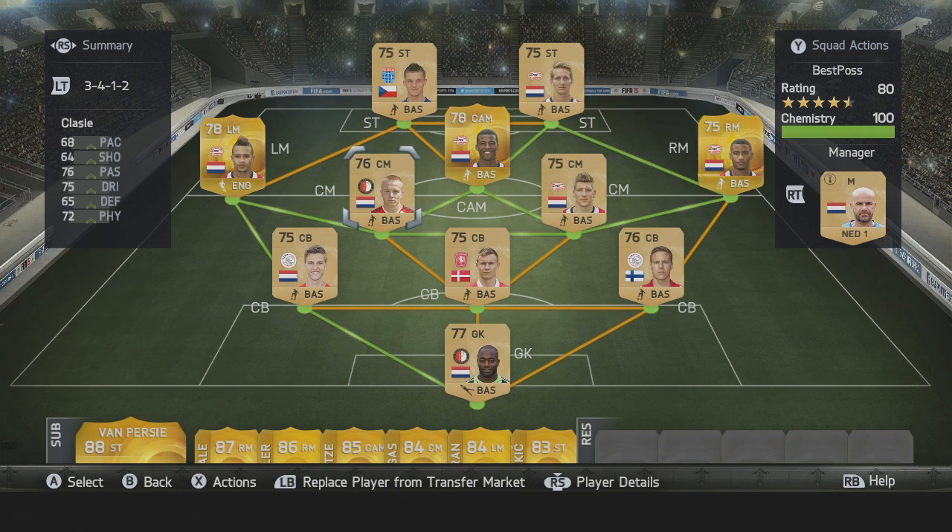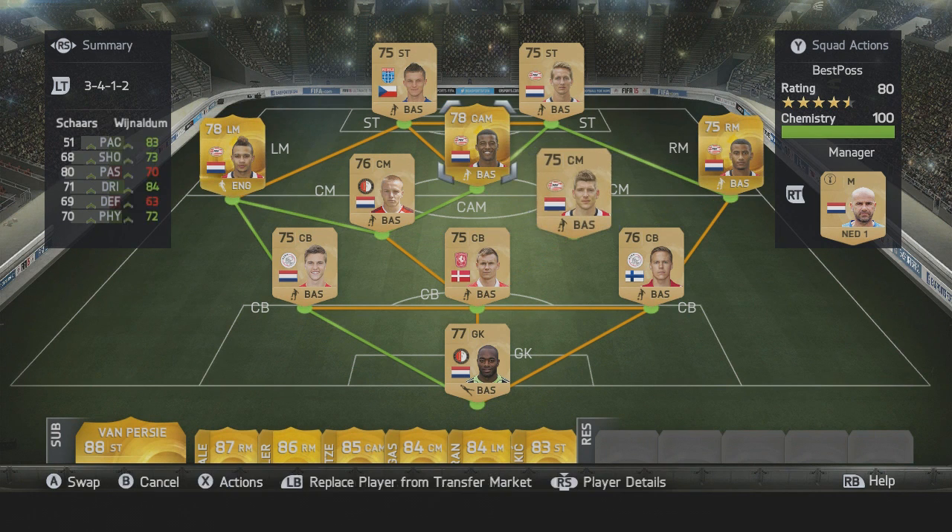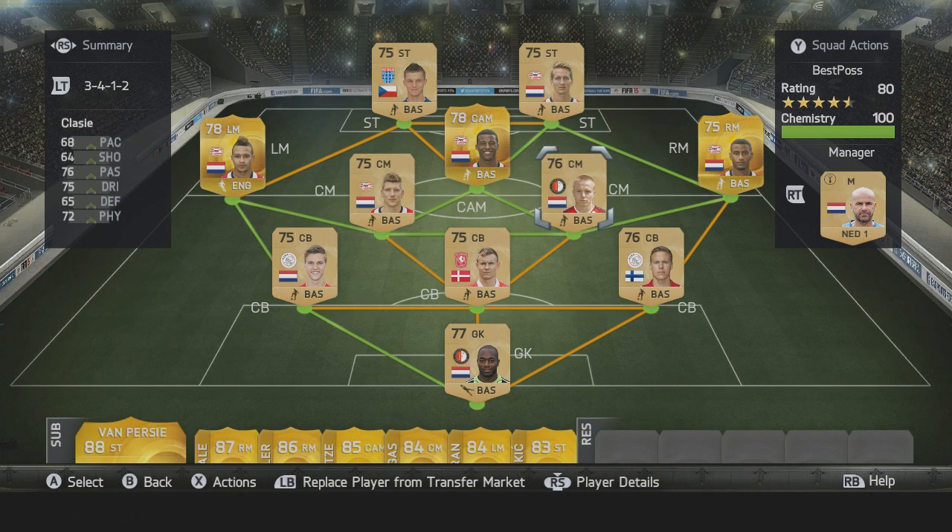So there you have it — the best possible Eredivisie team available on FIFA 15 Ultimate Team. I really hope you've enjoyed it. Make sure you take note of the strong links — you could even build some decent hybrids using the likes of De Pei and others. The standout rare gold players are De Pei, Narsing, and Veltman, who can be picked up for around discard value. Drop a like if you haven't already, subscribe if you're not subscribed, and comment below if you've used any of these players — and let me know what you think De Pei's price will be in the next couple of weeks.